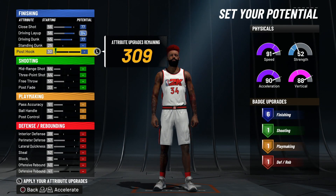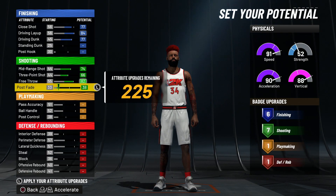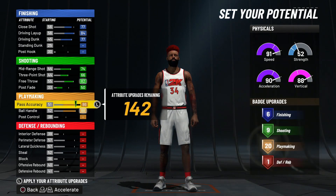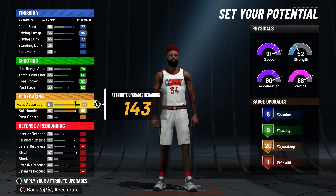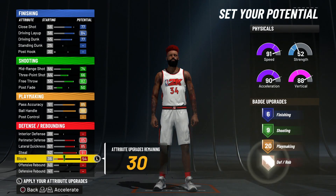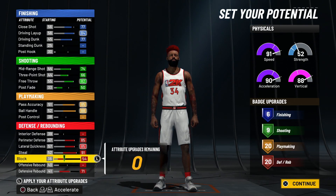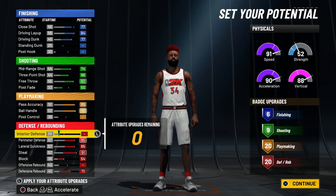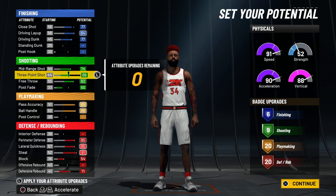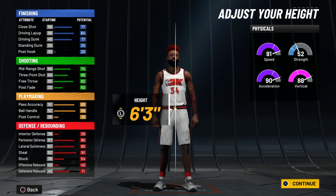Yes, I do know that it says 77 driving dunk, but you can mess around with it and still get contact dunks. On my build I don't go with contacts, but you can get contact builds — I'm gonna be showing y'all this in the video as well. Make sure you copy my build exactly as it is to get 6 finishing, 9 shooting, 20 playmaking, and 20 defensive. Do not worry about your 3-point shooting. Yes, it's as low as 65 or 66, but you can still shoot with a 66 three-ball in this game. I'm gonna be showing y'all that in my next video — the jump shot video — along with the best shooting badges and how to get hotspots. So yeah, 6'5". Make sure you pause the video, take a screenshot, whatever you gotta do. Get exactly what I'm showing you right now.